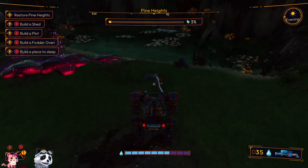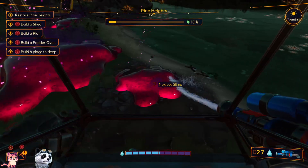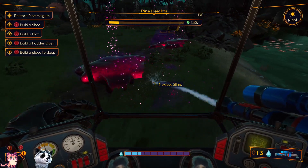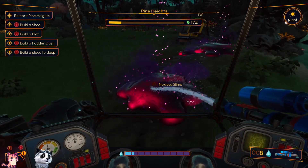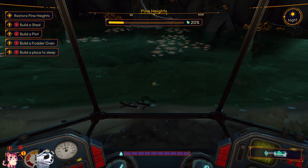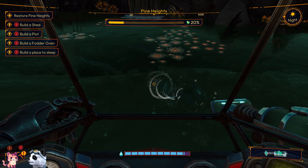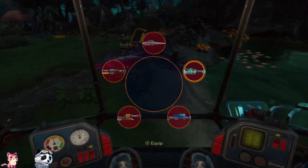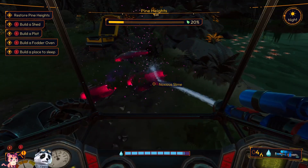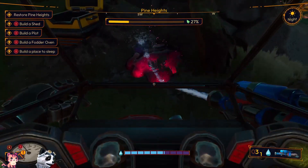I'm wondering — in the first-person view it feels better and looks better. I need water. Maybe that will be an upgrade you can craft later. I could imagine we get stronger — I don't think we can fly completely, but at least we can make bigger jumps or something like that.